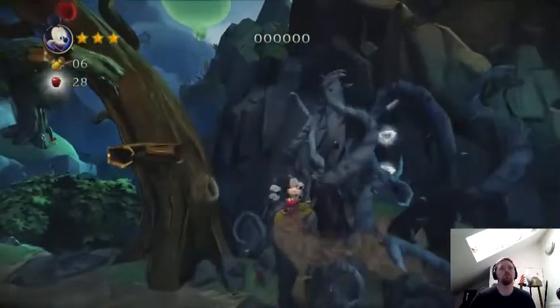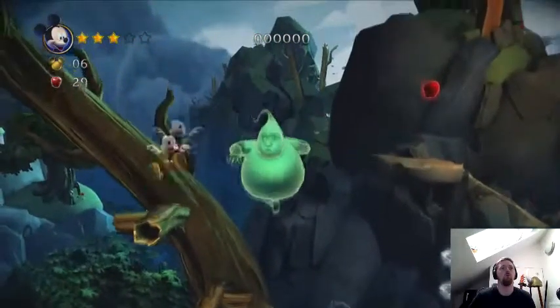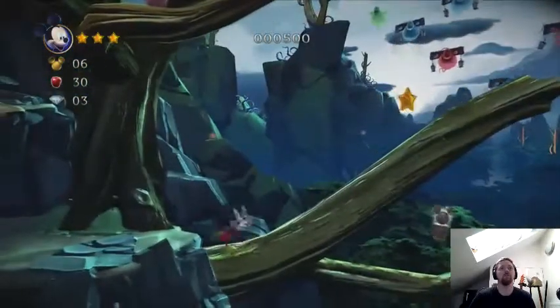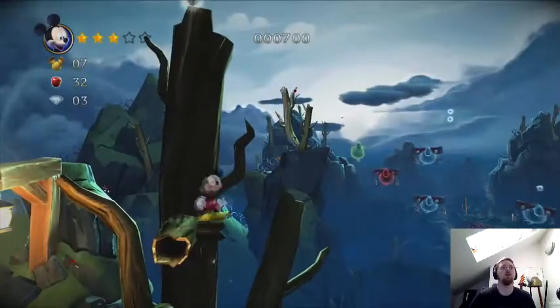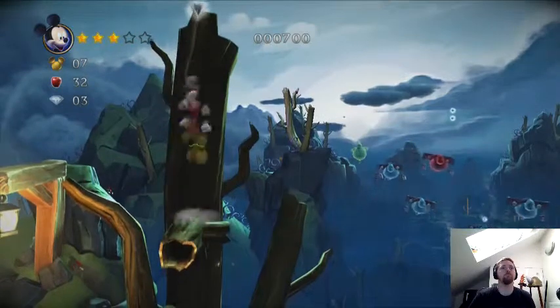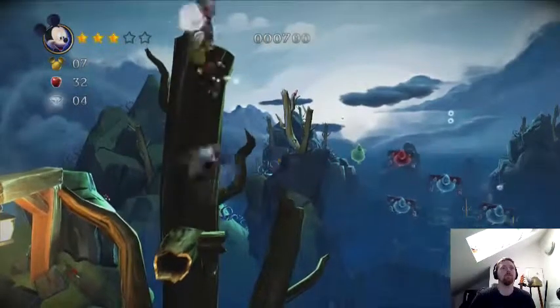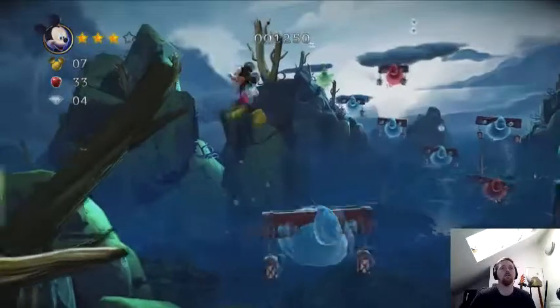Mischief and danger — there's some ghosts. I got some diamonds there. How am I going to be smart enough to get everything? There's a bat — come back bat! These are illusions. Oh, I can stand on that, that's pretty cool.